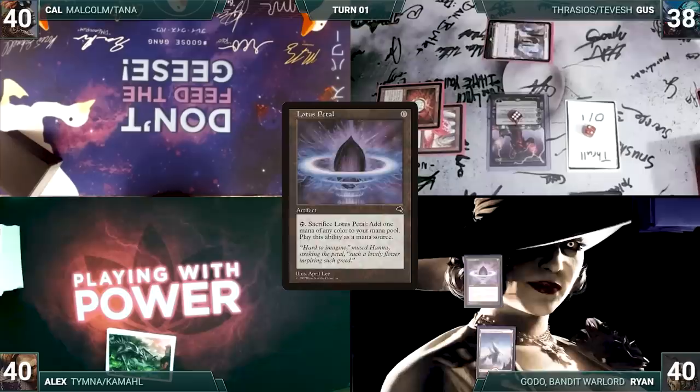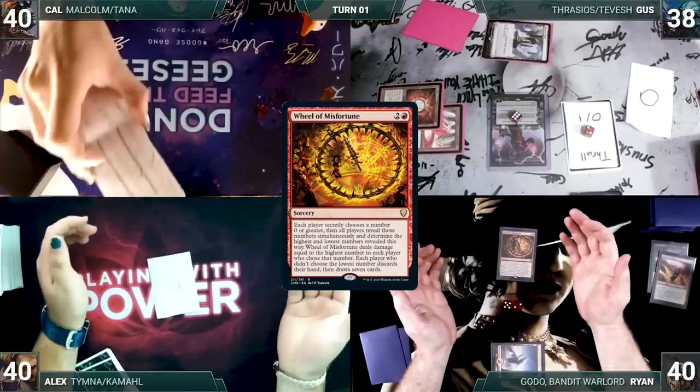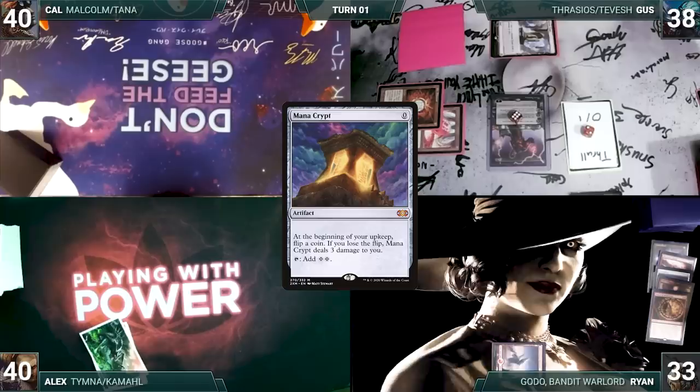Ryan draws a card for turn and plays a Snow-Covered Mountain. He casts a Lotus Petal, cracks his petal to cast Desperate Ritual, adds three red, and casts Wheel of Misfortune. It resolves and each player chooses a number. Ryan reveals a 7 and each other player reveals a 0. Ryan loses 7, discards his hand, and draws 7 cards. Ryan casts a Mana Crypt and ends his turn.